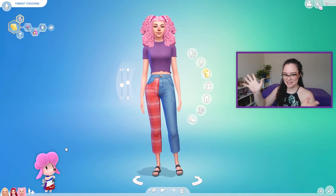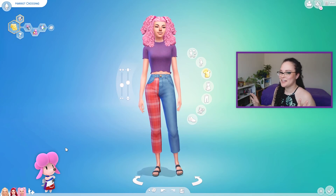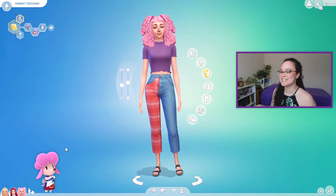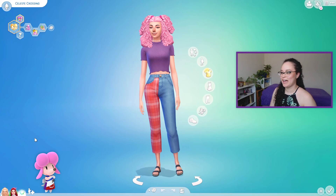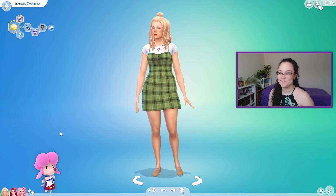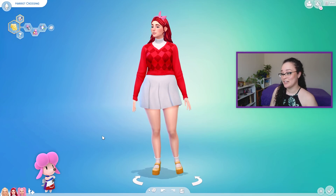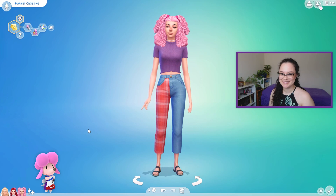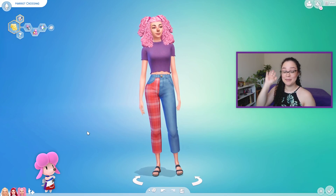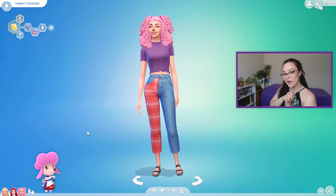Let me know what you think of her in the comments. I hope you liked this video — let me know if you'd like to see more videos like this. I've done a couple of videos like this: I made freckles in Create-A-Sim and I made some Stardew Valley characters in Create-A-Sim. So we have Harriet, Celeste, and Isabelle — let me know which one was your favorite. I think Celeste is my favorite, to be honest. I think she turned out the most true to her character. Harriet was definitely a bit of a struggle, especially because I didn't have an apron. Anyway, please feel free to subscribe if you haven't already, give this video a like if you liked it, and I will see you all in the next one. Bye!